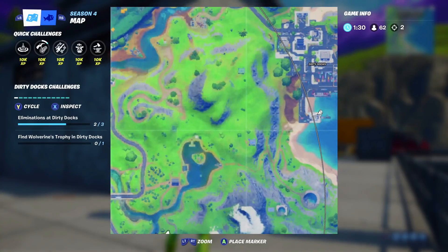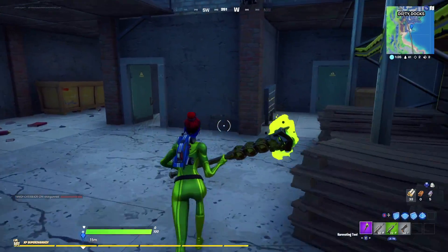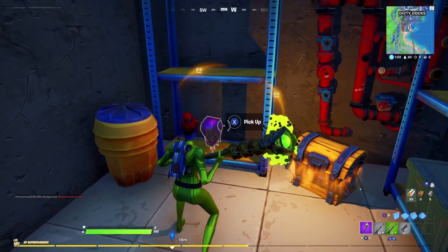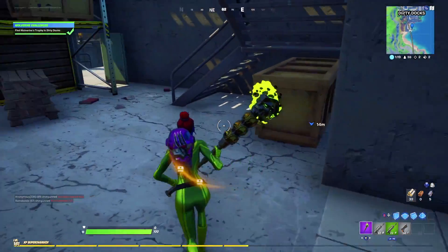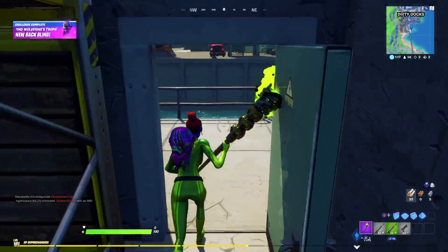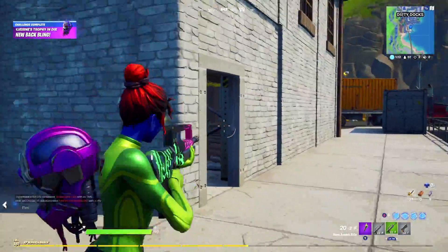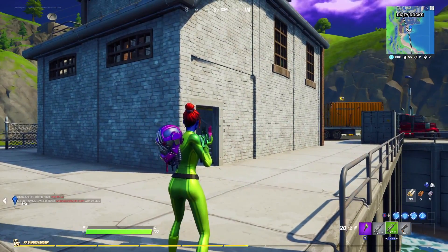Next up, find Wolverine's trophy head inside Dirty Docks. This one isn't too hard — it's on the edge of Dirty Docks, inside a building, on the main cabinet as soon as you walk in. You might have to break a box to see it sometimes. Head to this building, it's very easy to spot. It's also a really cool back bling to use, so equip it if you've got it.